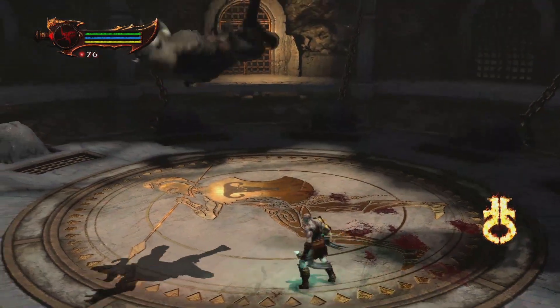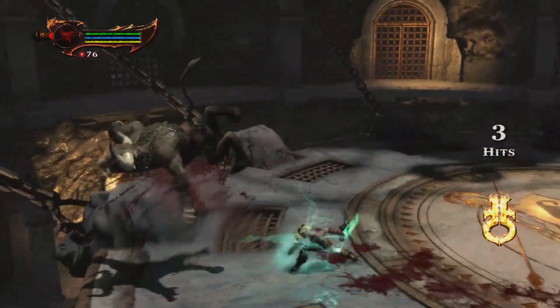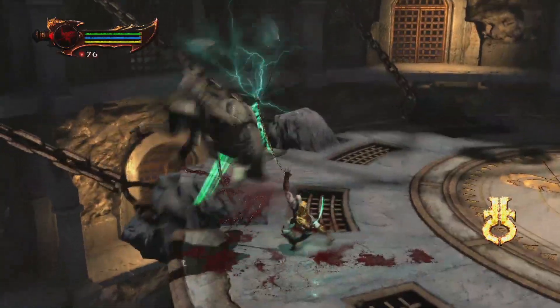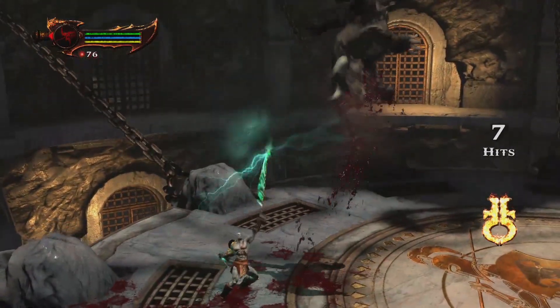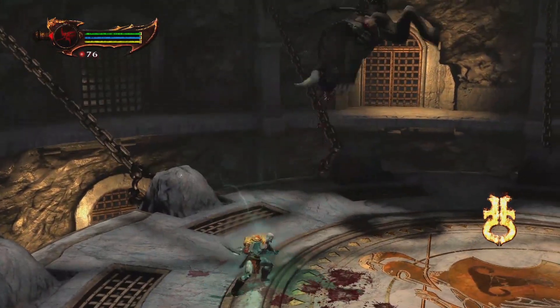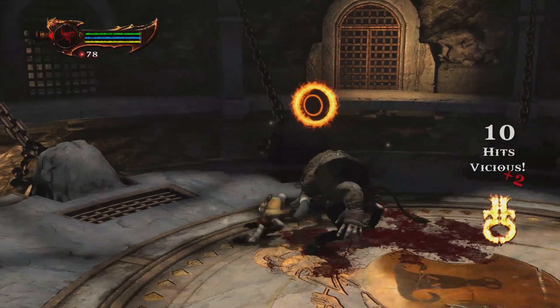I'm gonna try this with the Nemesis Whip. Of course the Nemesis Whip does tend to get the enemy away from you, but you can always, after the juggle state — you can press triangle mid these attacks to launch them again. I want to demonstrate one more time. Square, square, square, triangle. So you basically get it.